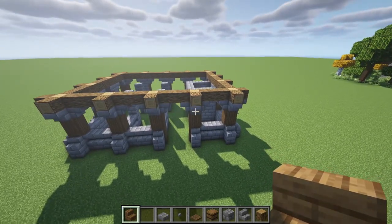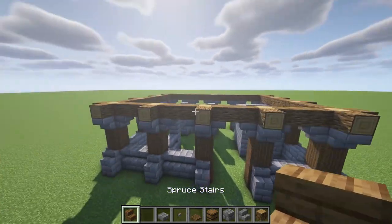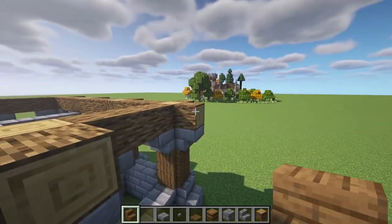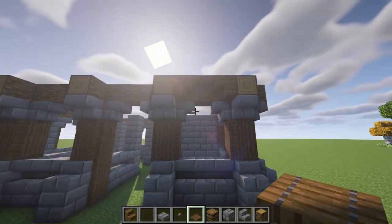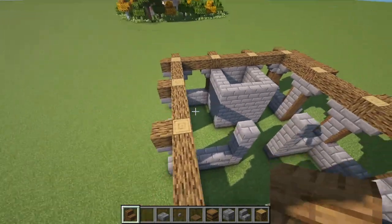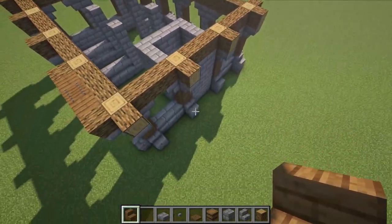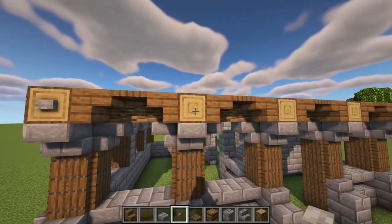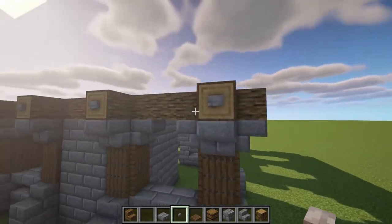Now that we have all of these logs placed, we're going to get our spruce stairs, spruce trapdoor, and stone button. We're going to come into the center of this barn where we have a four-block area to work with. We're going to place an upside down spruce stair on both sides and get a trapdoor and place it right there. We're going to do the same archway design on all of these areas, repeating it on the opposite side but leaving the sides where we're going to put our sloped roof empty. Now that those archways are down, we're going to get our stone button and place a button on every single one of these logs popping out.